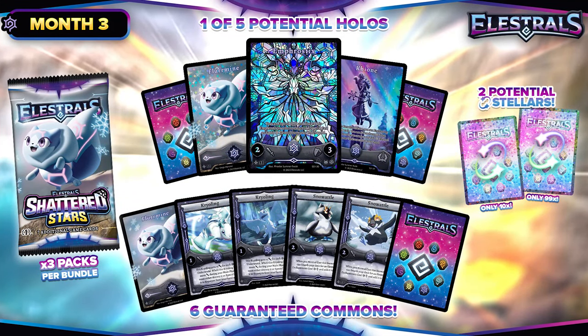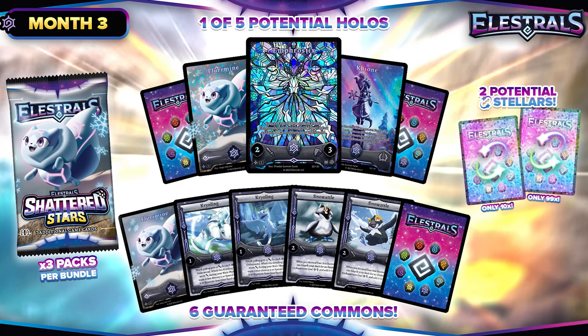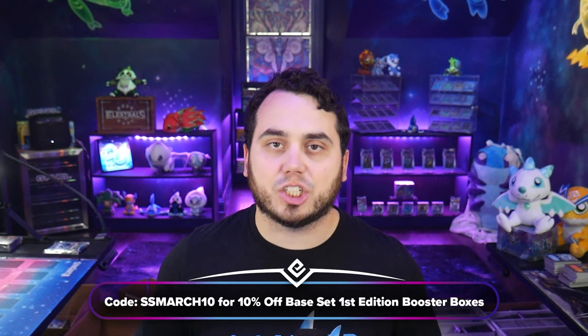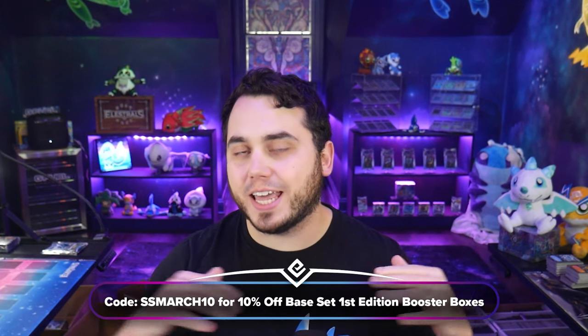If you don't get in by then, you'll only be able to buy extra packs down the road, and the price does go up if you don't get in for the subscription side. April 1st is going to be the next charge for Shattered Stars, and that's going to be Frost. If you're a current Shattered Stars subscriber, you can use code SSMARCH10 at checkout to get 10% off any booster boxes you grab right now — that basically covers the cost of a month of Shattered Stars.